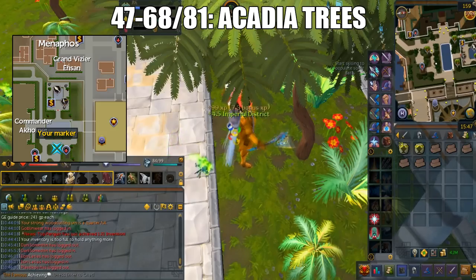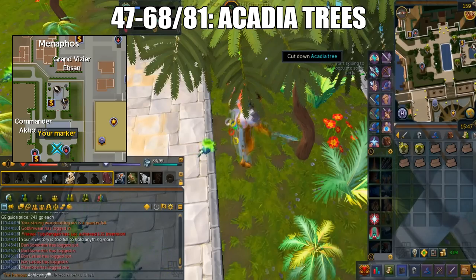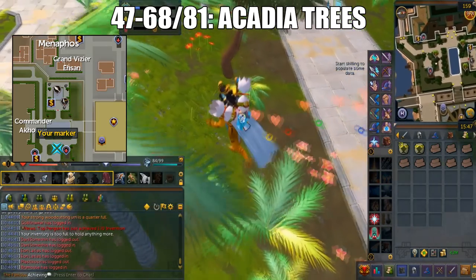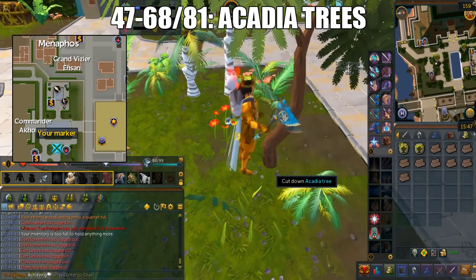It has so many nice unlocks here. You can also unlock the Bank Chest west of the Acadia Trees, but that will require 60k Imperial District reputation. You can stop at 68 if you want to AFK Ivy, or 81 if you want to do Overgrown Idols.